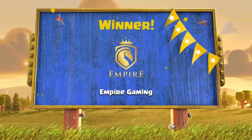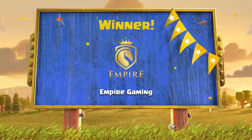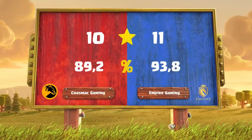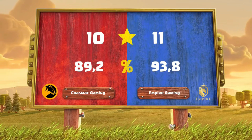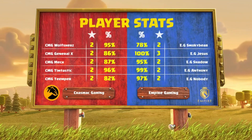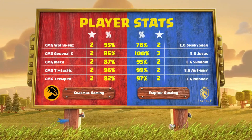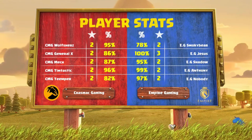Even on Town Hall 15, that's quite an impressive defense. Chasmac Gaming will really need to step things up in the third match. Overall 10 to 11 — a low scoring match but Empire Gaming gets the win. We had a hot triple from Rigatores, 95, 99, 97 — this could have easily been a 14-star war for Empire if you think about it; just those small percentages that didn't go their way.